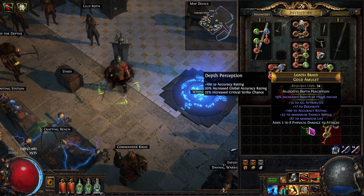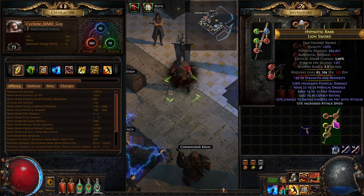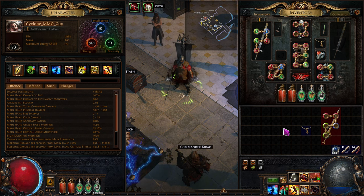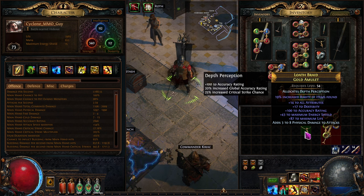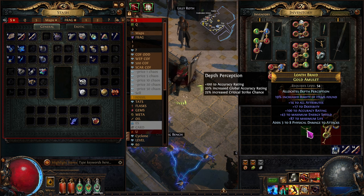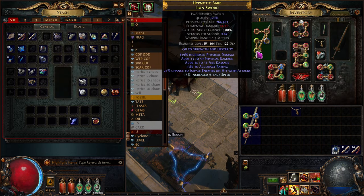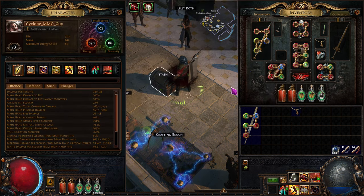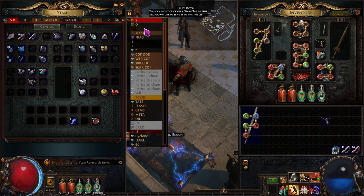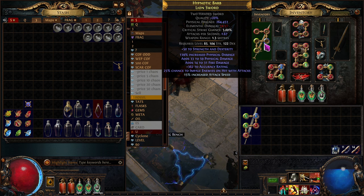Hovering over the weapon I see it has a dexterity requirement of 122 and we're a little short. You can fix that by having a dexterity item in your stash and throwing it on temporarily — now I can equip the weapon. Because this item also had a bunch of dexterity, now I have plenty. I'll keep this as a temporary item to use whenever I need to re-equip the weapon.